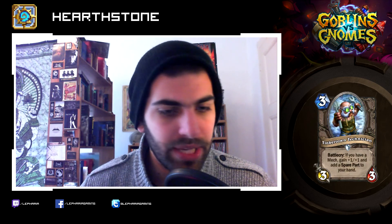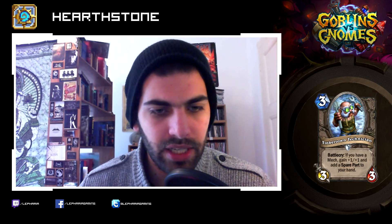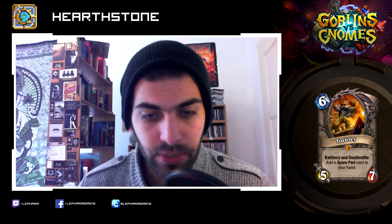Tinkertown Technician: three mana, three-three. Very nice stat line. Battlecry: if you have a mech, gain plus one plus one, and add a spare part to your hand — there's the mech synergy. Very nice. Toshley — another legendary. Six mana, five-seven. Stat line looks okay. Battlecry and Deathrattle: add a spare part card to your hand, so you get two — which is nice.